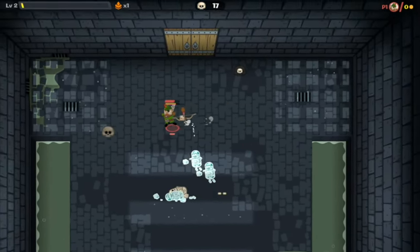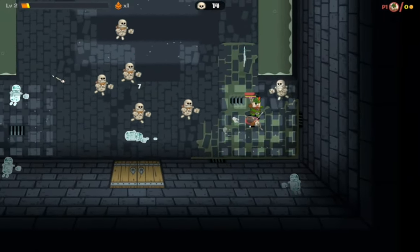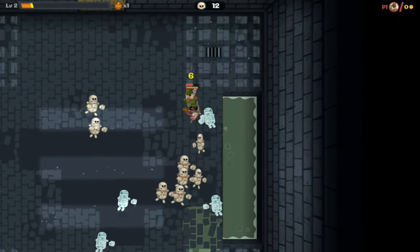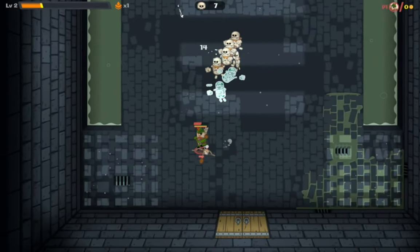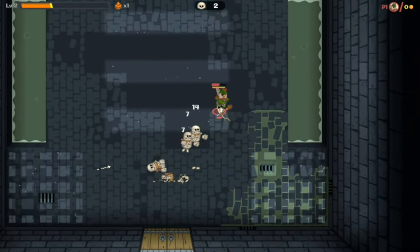Where was the Dash button? I need a Dash. Oh right, it's A. So that's the water over there and I don't want to go in there. I'm hopefully dealing with the enemies in a timely fashion.